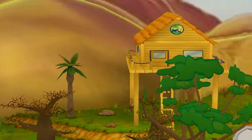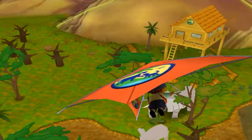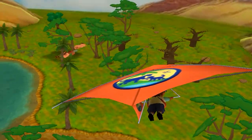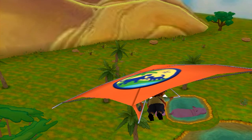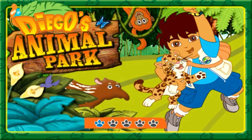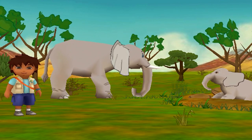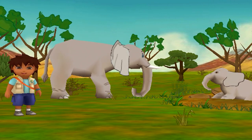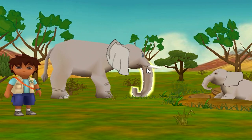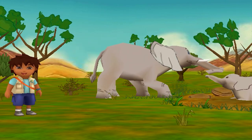Al rescate amigos, to the rescue! Go Rescue Pack! Vamos Diego, vamos a rescate, amigos to the rescue, my friends! Oh no! The mud puddle is too deep and Baby Elephant got stuck! What part of Mommy's body should she use to pull her out? Click on it! That's right! Her trunk is very strong! Great rescuing!